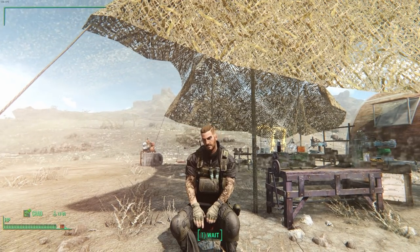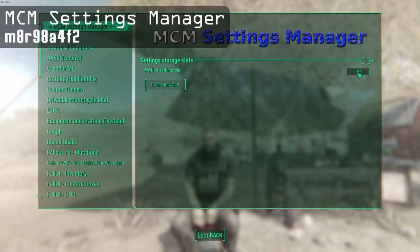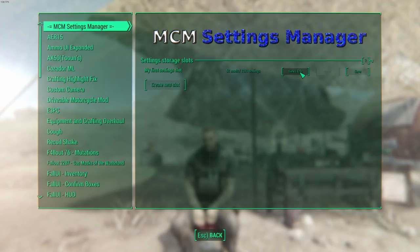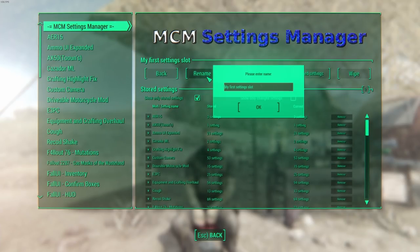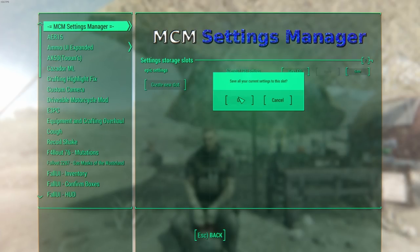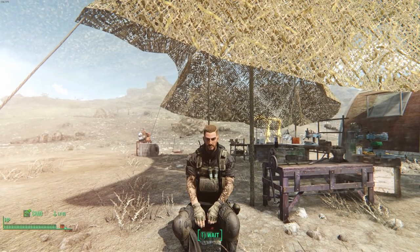Last but certainly not least is a very handy utility mod that I think absolutely everyone should install — it's called the MCM Settings Manager. Most of y'all use the mod configuration menu, which is essential for managing the settings of various mods. The only problem is that your settings won't save when starting a new game or switching to a different character, and if you have lots of mods it can be a hassle to redo all those settings. This mod fixes that — it lets you save all your settings into a preset which you can load later on a different save. You can even have multiple presets for different characters. It's one small change but it'll save you lots of time, so there's literally no reason not to download it.